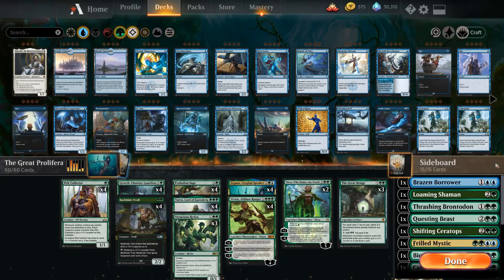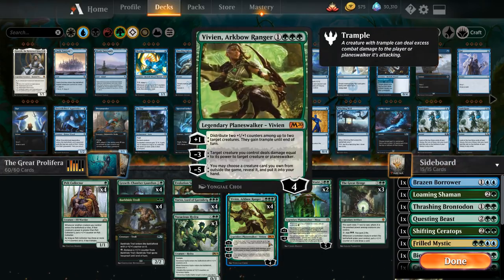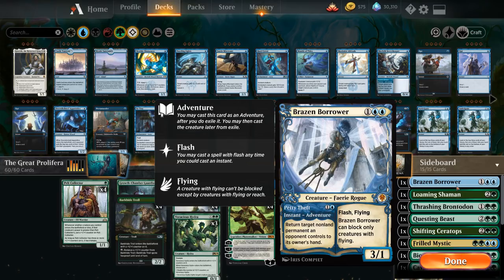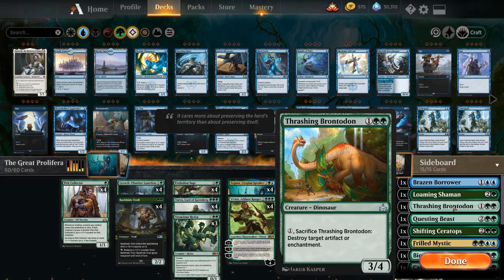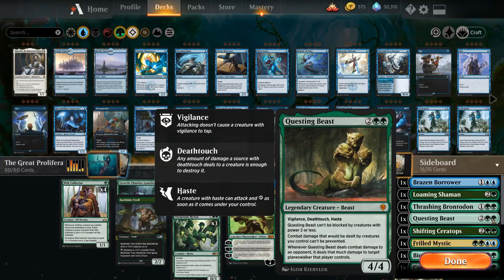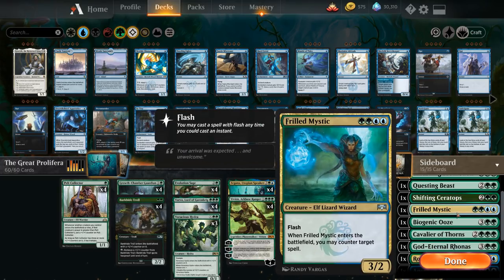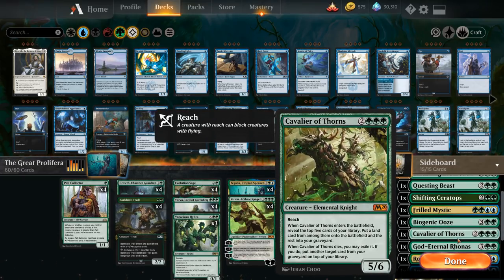The sideboard is very customizable — for best-of-one you won't need many sideboard cards, so if you take this to best-of-three, you can have a normal sideboard with one or two search targets for Vivien. We've got the Borrower to bounce stuff (though double blue is not easy), Loaming Shaman against graveyard decks, Thrashing Brontodon to answer early artifacts or enchantments, Questing Beast against fog decks or to attack planeswalkers, Shifting Ceratops against counterspell decks, Frilled Mystic if we want our own counterspell, and Biogenic Ooze for great synergy with Evolution Sage.